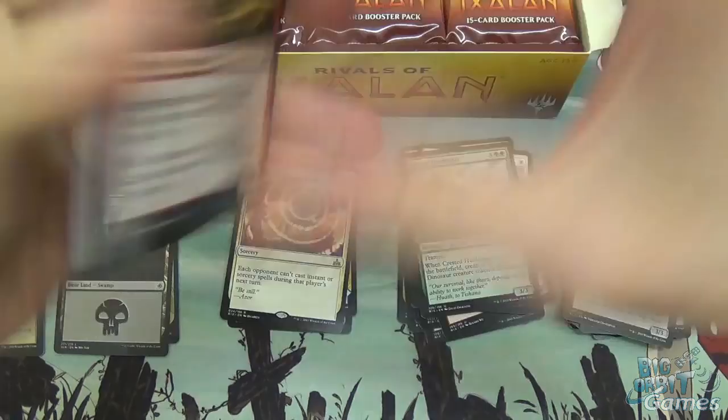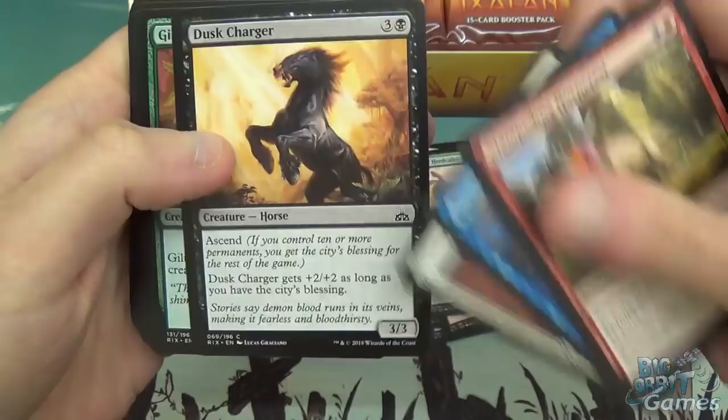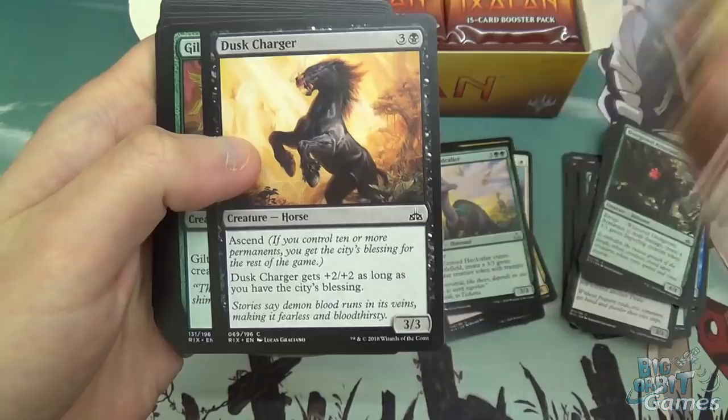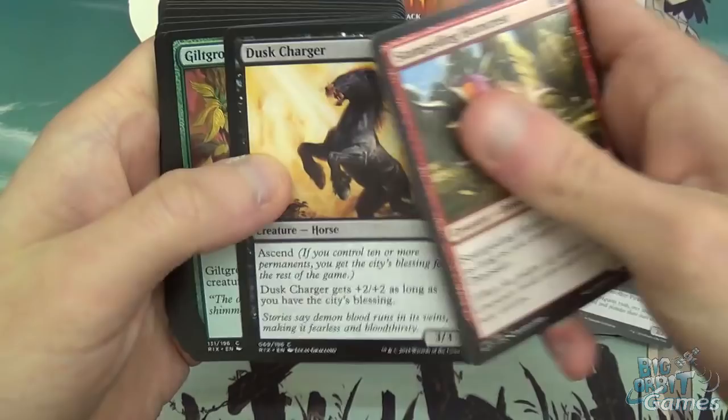There are some cards with Ascend on them. A Deadeye Recaller, Luminous Bonds, and Dust Charger — here's one with Ascend. Dust Charger is a 4-mana 3/3 with Ascend. If you control 10 or more permanents at any stage during the game, you gain the City's Blessing, and from then on this creature always has plus 2, plus 2. So a 4-mana 5/5 — pretty good as long as it's late game.